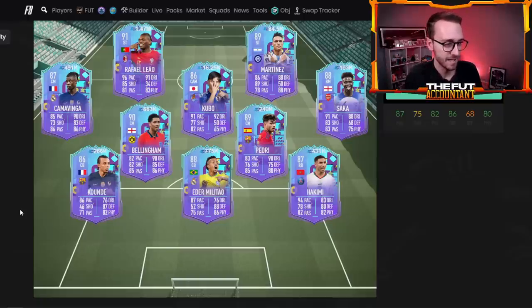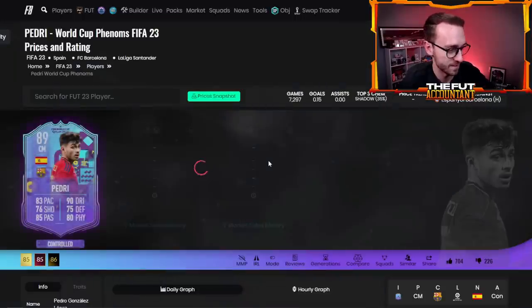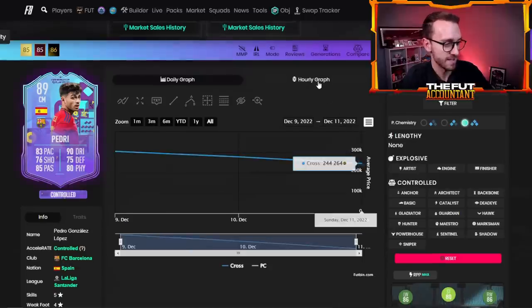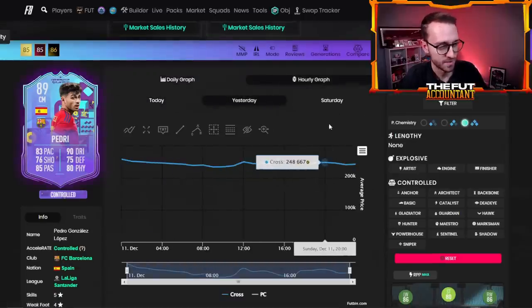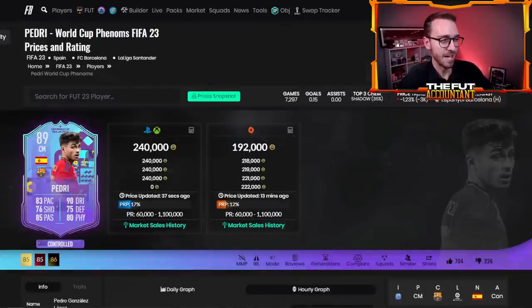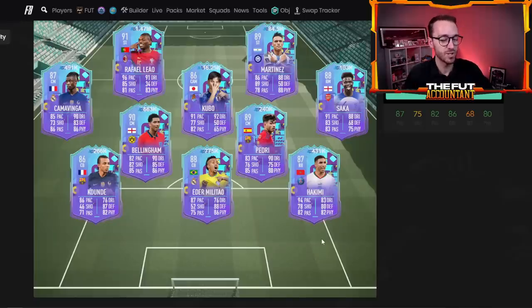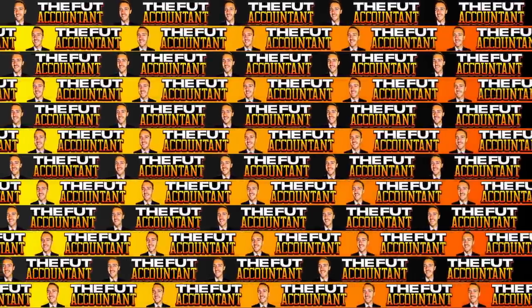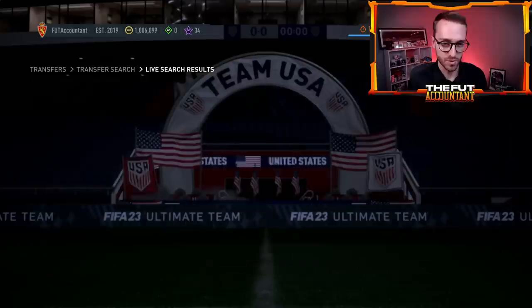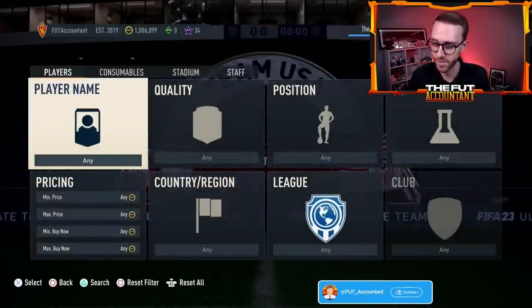The content on FIFA in recent weeks has been pretty average, so unless EA plans to switch that around and make content insane all of a sudden, there might be a really good opportunity to invest in these cards during the week. Whether you buy them today, yesterday, or wait until Thursday, there are opportunities to profit on these cards. If it's something you want for your team, I wouldn't hesitate too long because these cards are so hyped and there's so much demand that I'd try to get involved pretty soon.